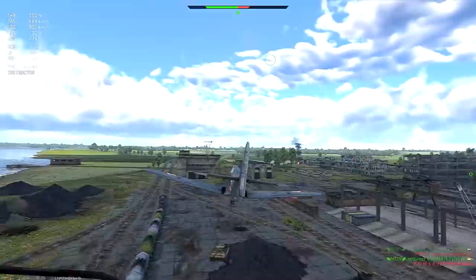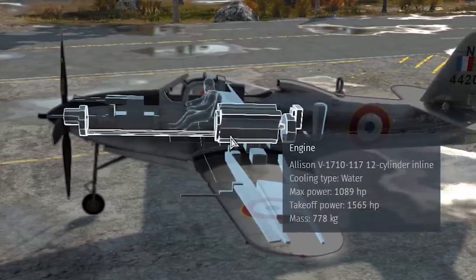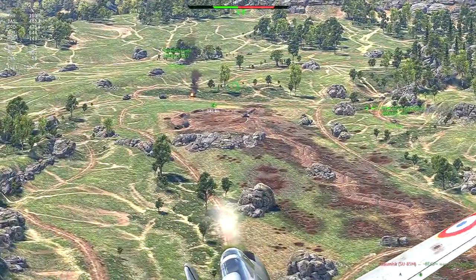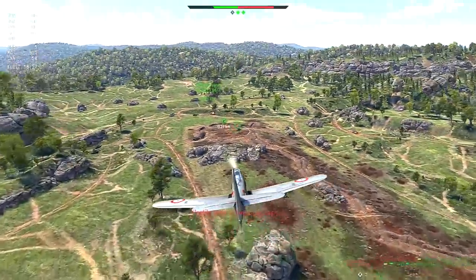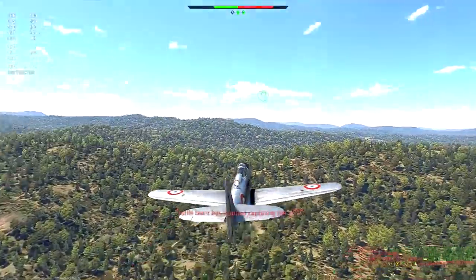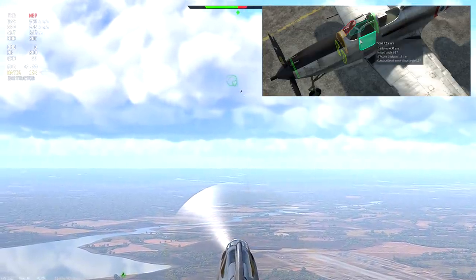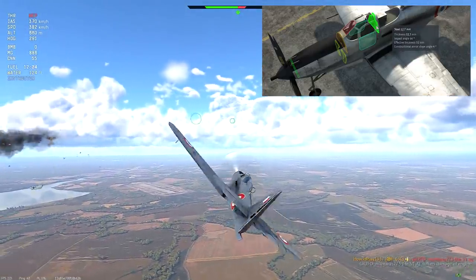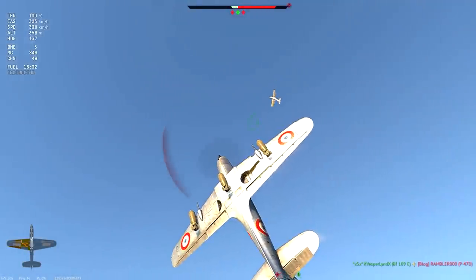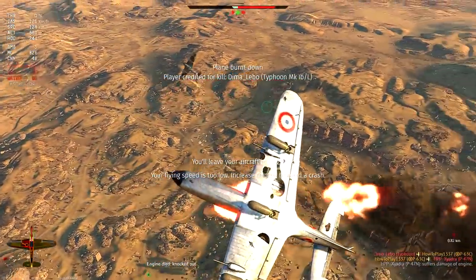An unusual thing about this plane is that its engine is placed in the middle of the fuselage, behind the pilot. It might offer some additional protection for him when someone is chasing you, but on the other hand the last thing you want when trying to get away is to absorb incoming projectiles with your engine — because apparently planes really need those engines to function properly. The plane also has armored glass and armor plates around the pilot that can stop smaller rounds or high-explosive fragments, but it doesn't noticeably help with survivability. Usually after receiving some damage your wings or control surfaces will break, and it doesn't really help that the pilot is still alive.